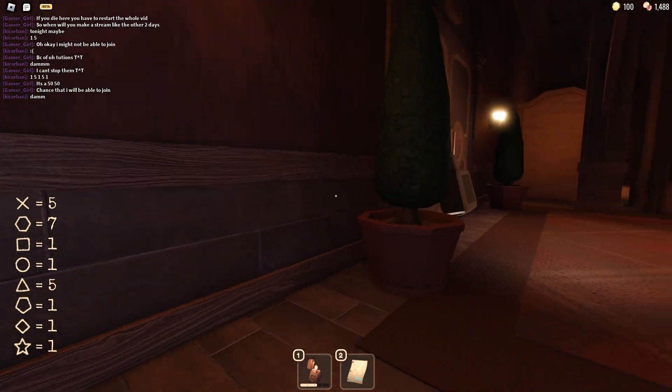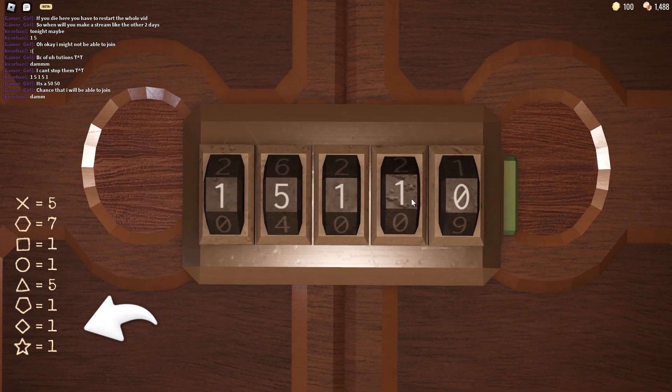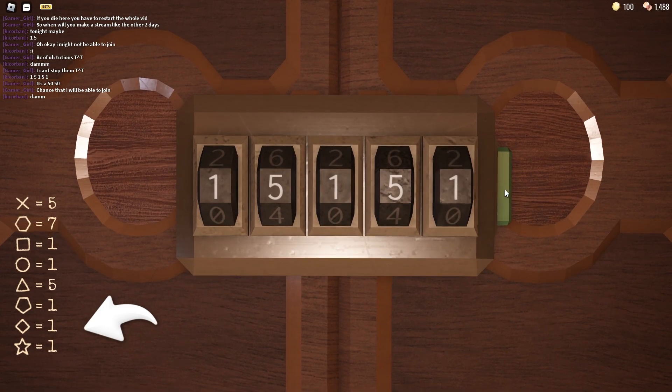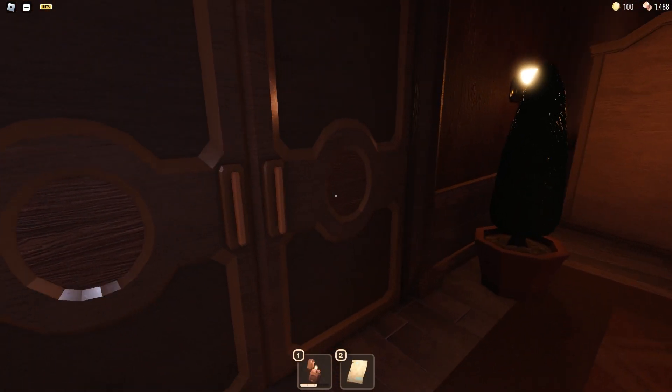Now that you have the code, go put it into the lock. After this, click the green button on the side which will then unlock the door. Then you may leave room 50.